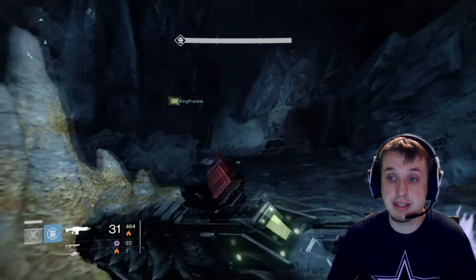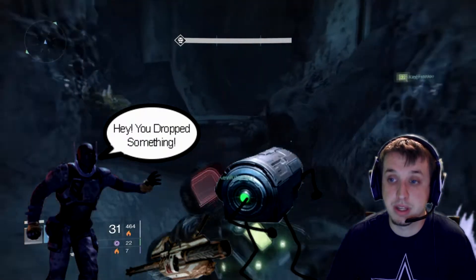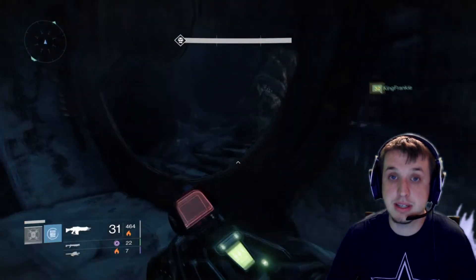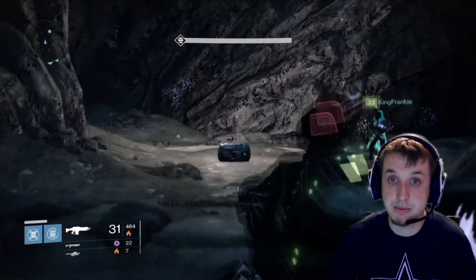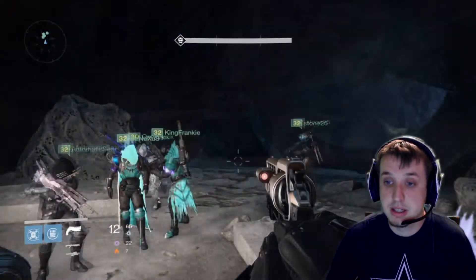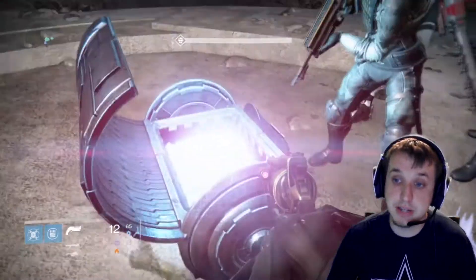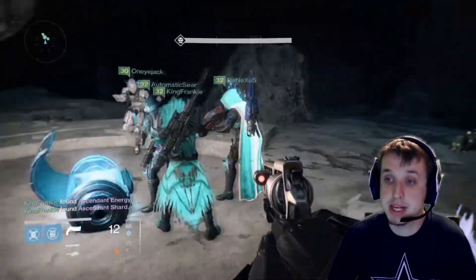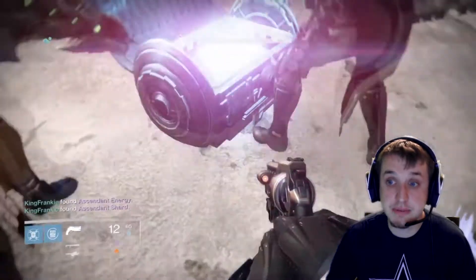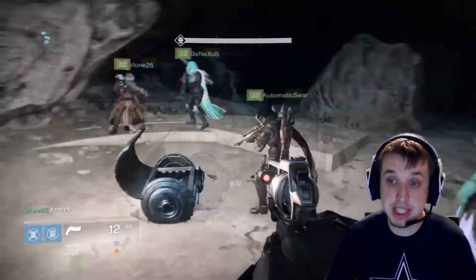We are going for the chest that has a chance to drop an exotic — right here. Now, if you get seen by a Gorgon and kill it, the doors will be shut. So you can't get seen before you get these chests. I have already opened the chest this week, but just showing you where it's at and how to get it. Pretty simple.